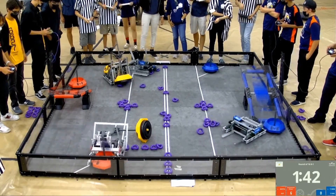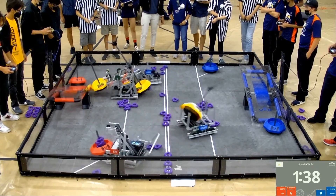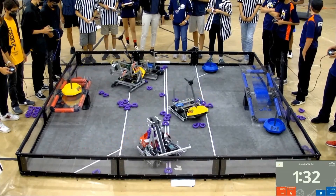With 62F going straight for the red mobile goal over there, scoring rings on there pretty consistently. We have 6627A in possession of two different neutral mobile goals and the tall one, which I haven't seen very much today.